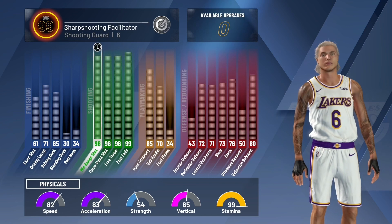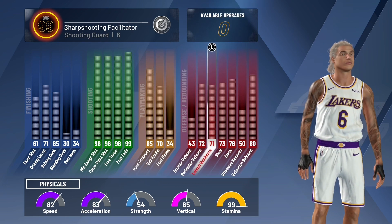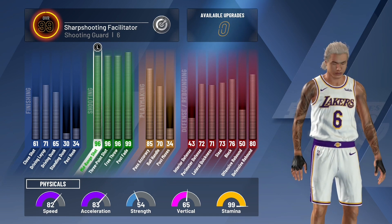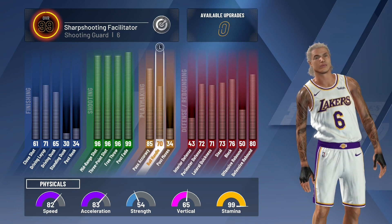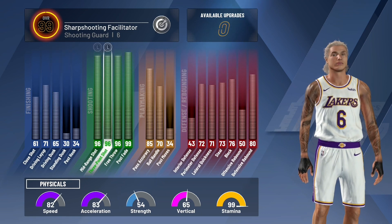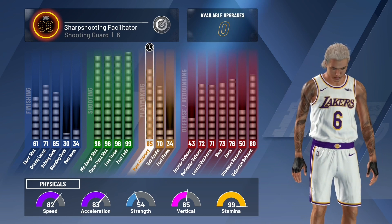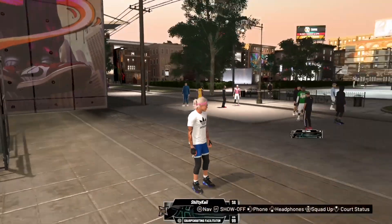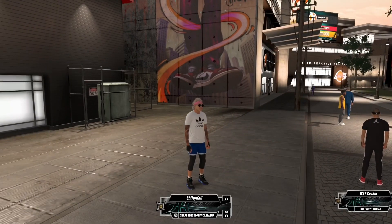When you hit 99.9 — the highest overall — you get plus five to all your attributes. I'm at 99.8 right now. If you think you can stay consistently at 99.9 overall and want to make your build around plus five, go ahead and do that. But I'll tell you now, staying at 99.9 is not easy. That's about it for my build video — leave a like and subscribe.